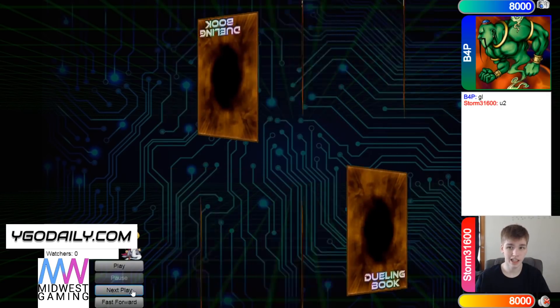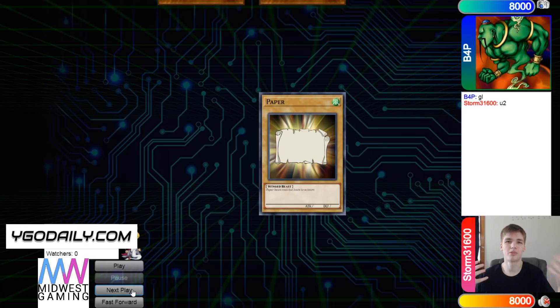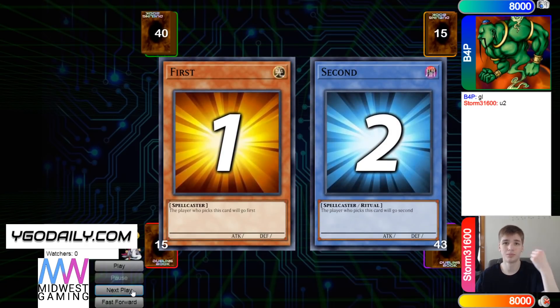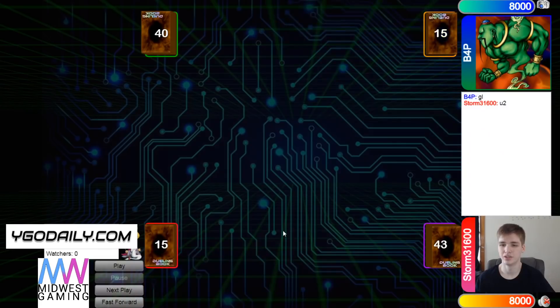We're going to see a tie, and then another tie, and then Storm wins the Rock Paper Scissors shoot, so they get to decide if they want to go first or second. Looking at the deck counts, we have 43 versus 40, and Storm will be deciding to go first.